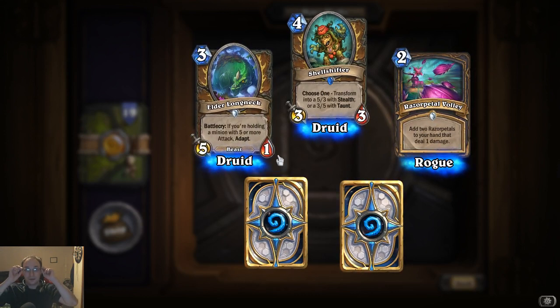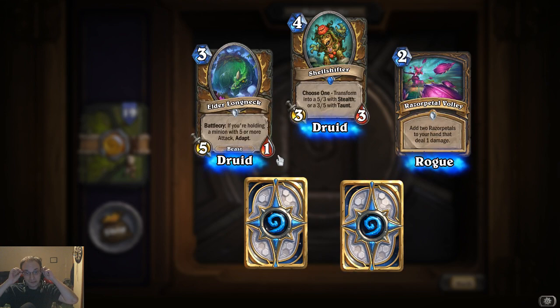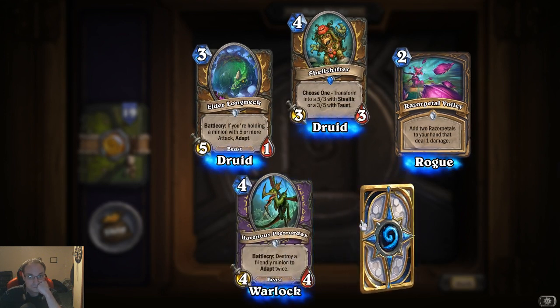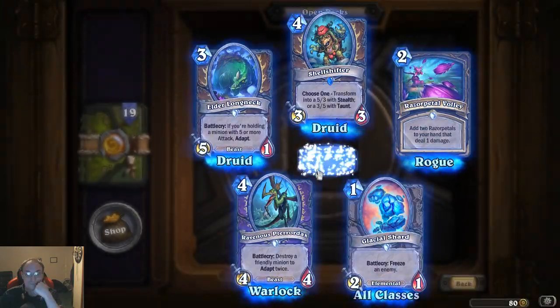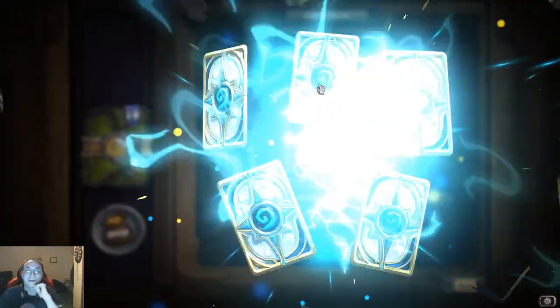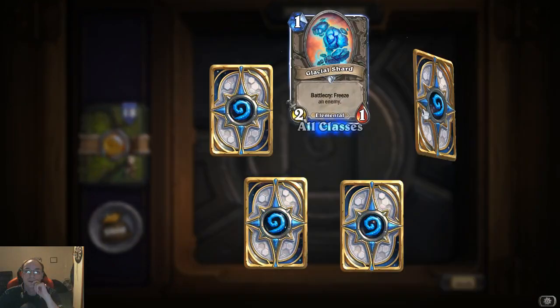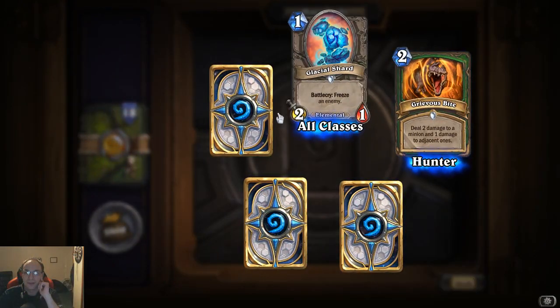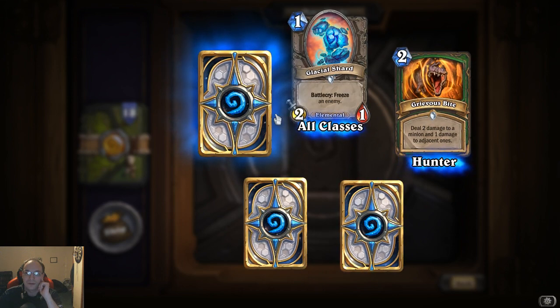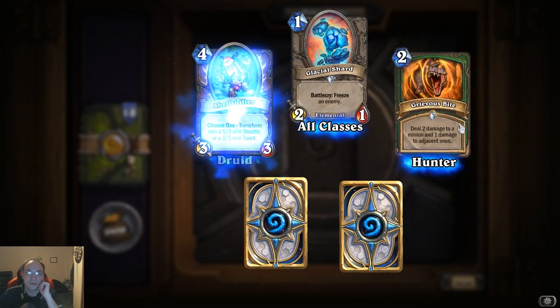Elder Longneck: battle cry, if you're holding a minion with five or more attack, adapt. And we're closer, almost done. Grievous Bite: deal two damage to a minion and one damage to adjacent ones — that could be good early.